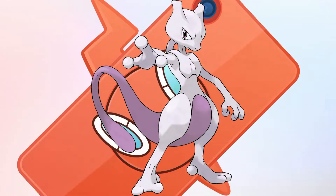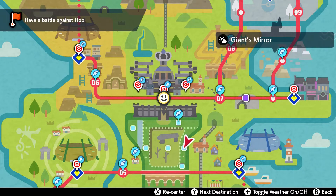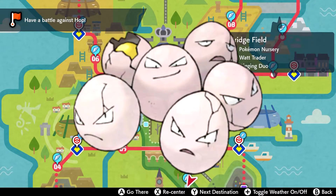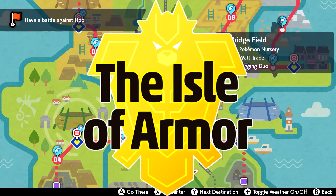How's it going Pokefans, it's your boy Trainer Syn, hope you guys are all having a great day today. In today's video, I'm going to show you guys how to evolve Exeggcute into Exeggutor. These Pokemon have been announced to return in the Isle of Armor DLC in Pokemon Sword and Shield.